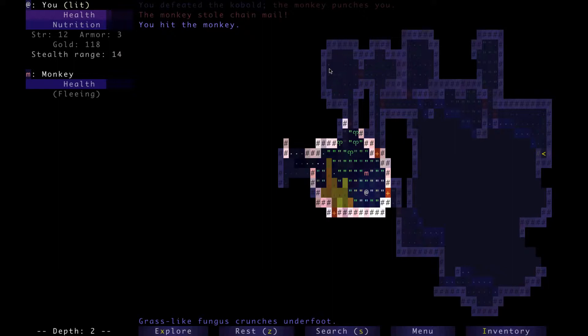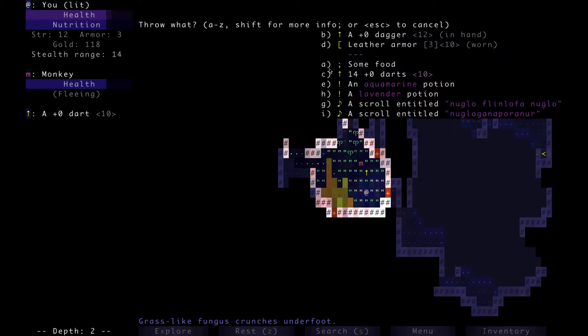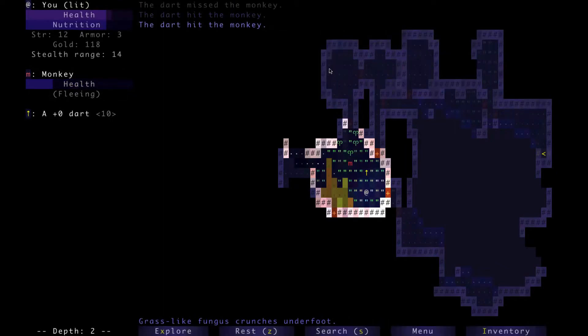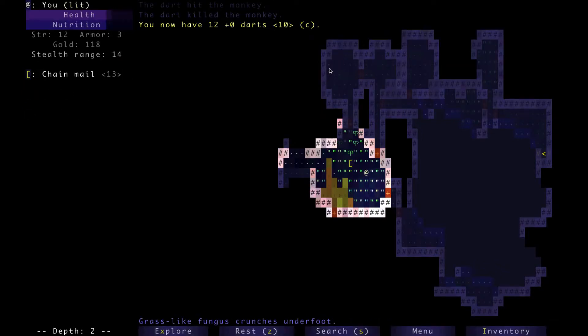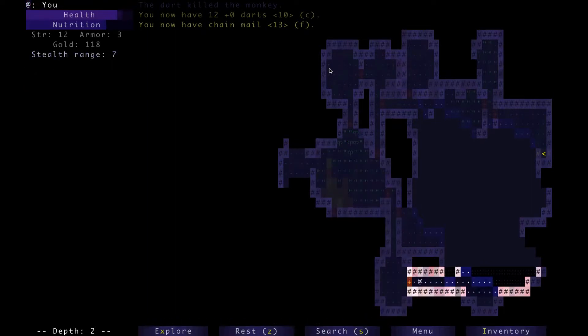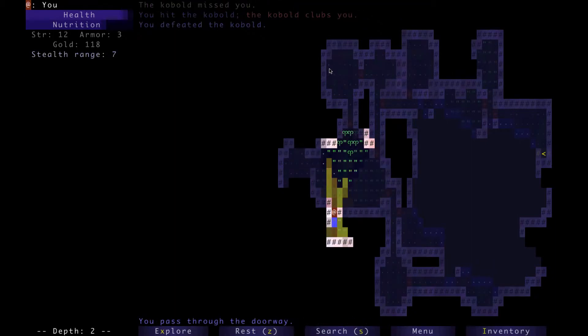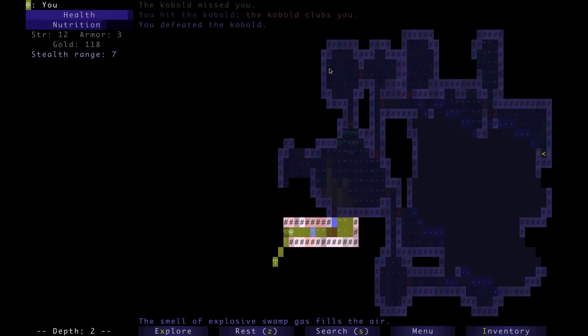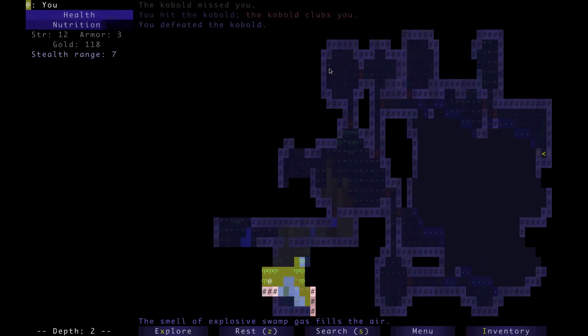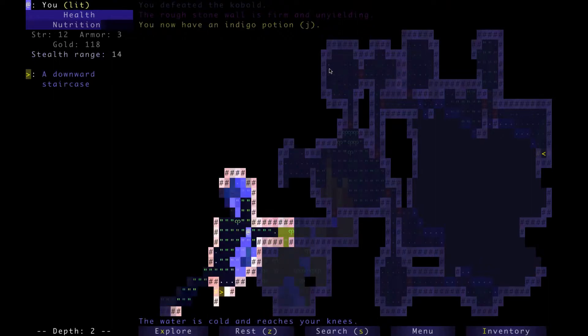The monkey punches you — the monkey stole the chain mail! A dart missed the monkey... the dart hit the monkey... the dart killed the monkey. So monkeys just try to run away with your stuff, basically. Which is why you've got to have ranged weapons at the ready when you see monkeys, because unless you find a way to trap them or exploit their pathing, they're going to run away and you won't be able to catch them.